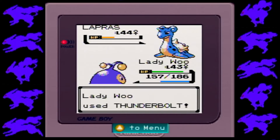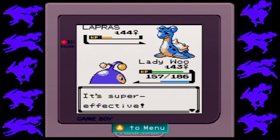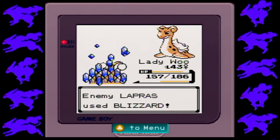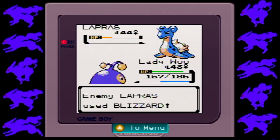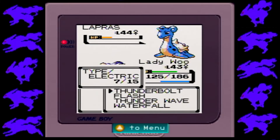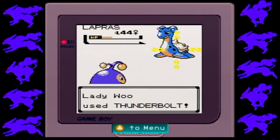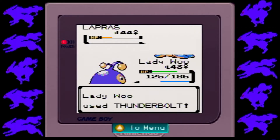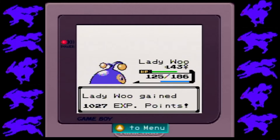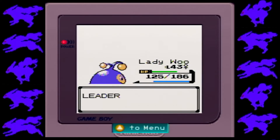Lady Wu's stats are very average across the board — there's not any one particular thing that she's really, really good at, but there's also nothing that she's particularly bad at, including her HP stat, which is actually very good. Lantern is a very well-rounded Pokémon, but that does mean there's nothing it particularly excels at. Whereas, you know, Granbull is all about that physical.